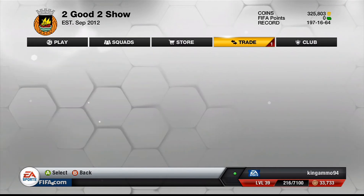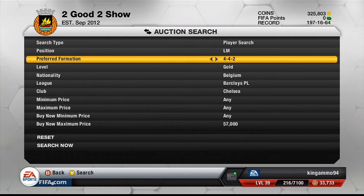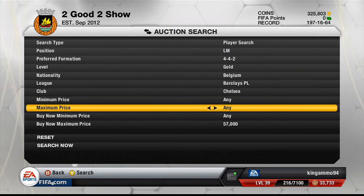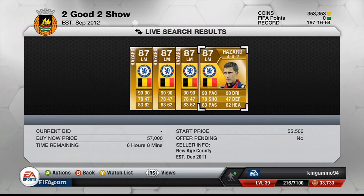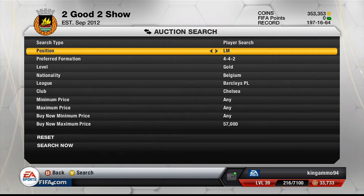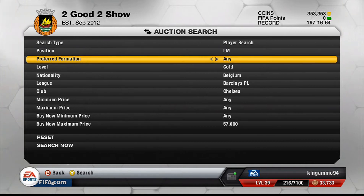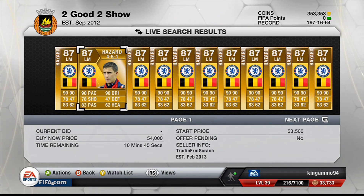What I am doing today is looking at team formation and the players in the formation. For example, I am going to use Hazard in the 4-4-2 formation, which the minimum buy now price is $57,000. But if you got him in a different formation it's $54,000, and you buy a 4-4-2 formation card which is $2,000 — that is $56,000, which means you saved yourself a thousand coins.